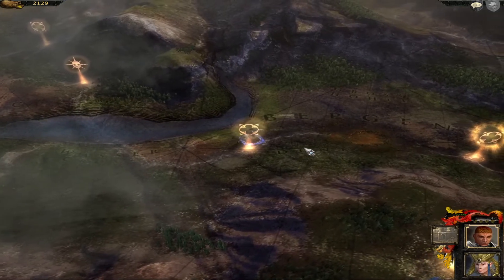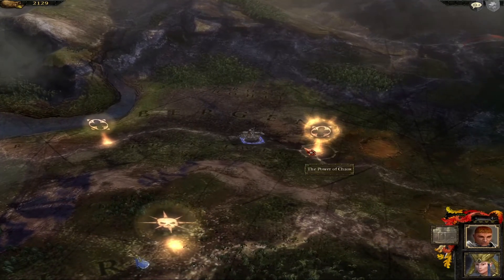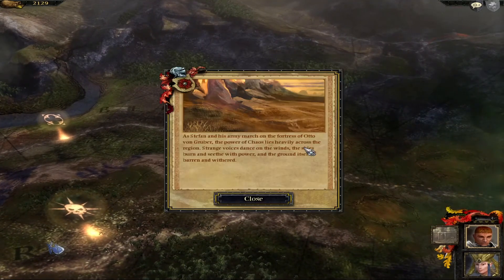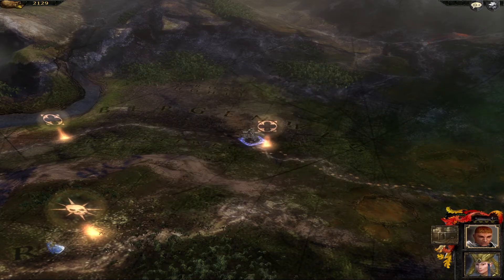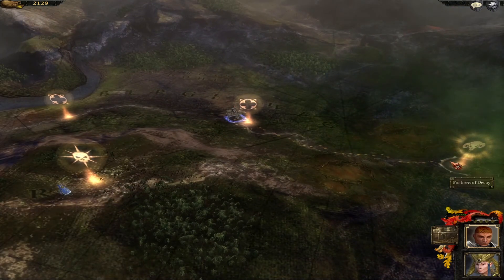We will march to the power of chaos. As Stefan and his army march on the fortress of Otto van Grubar — that's his name — the power of chaos lies heavily across the region. Strange voices dance on the winds, the skies burn and seethe with power, and the ground itself is barren and withered. Next up is the fortress of Decay, but we'll be doing that in the next video.